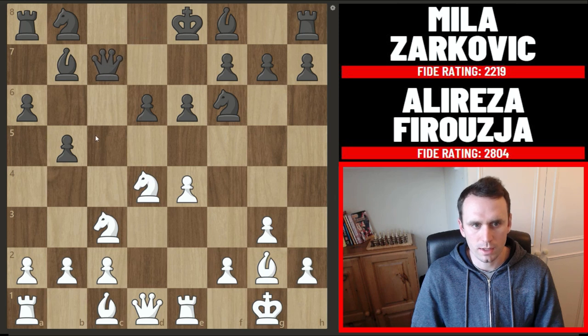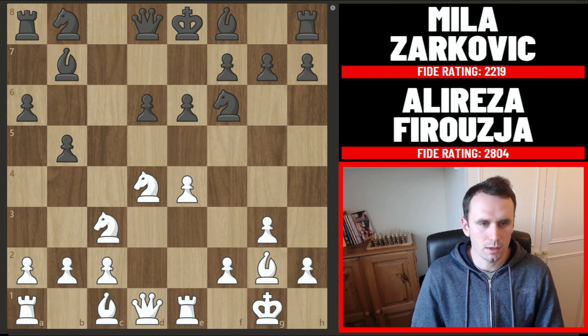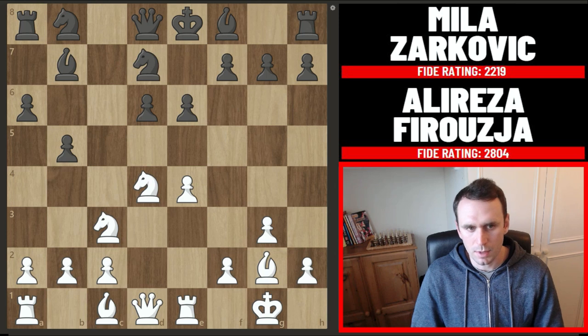The most common is queen c7 here. You defend the b7 bishop and you also defend against this e5 push, but instead Zarkovic played knight f to d7 — it's a bit passive really and a bit slow — and Firouzja really pounces on this now as we'll see.